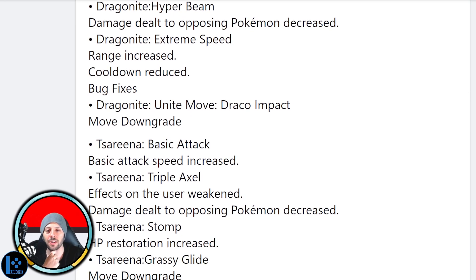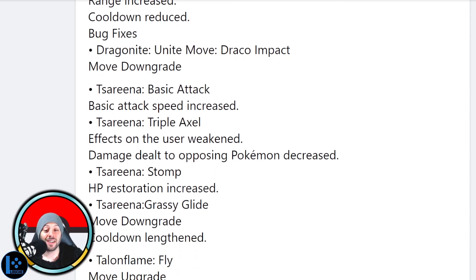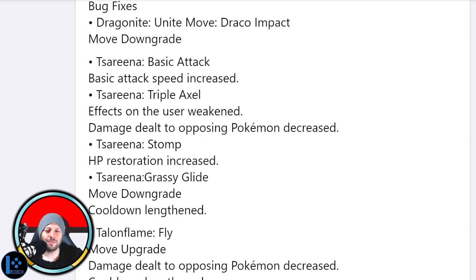Draco Impact — that's the Unite move downgrade. I'm assuming that's going to be the cooldown, not the range, so adding some charge to that would be pretty good. It's a bit too spammable at close range, so this is pretty good so far. Serena basic attack speed increase — are they buffing Serena?